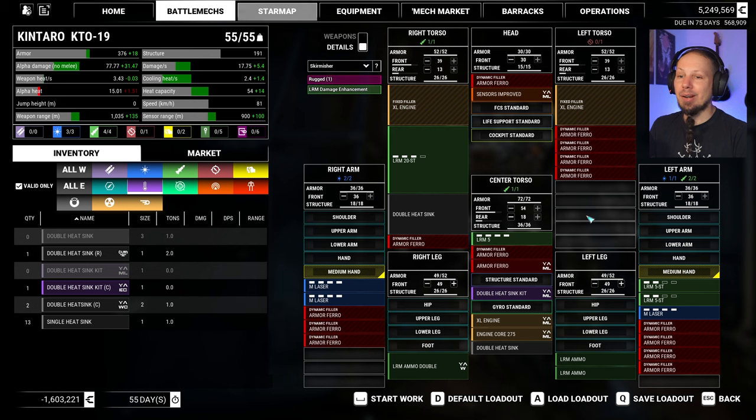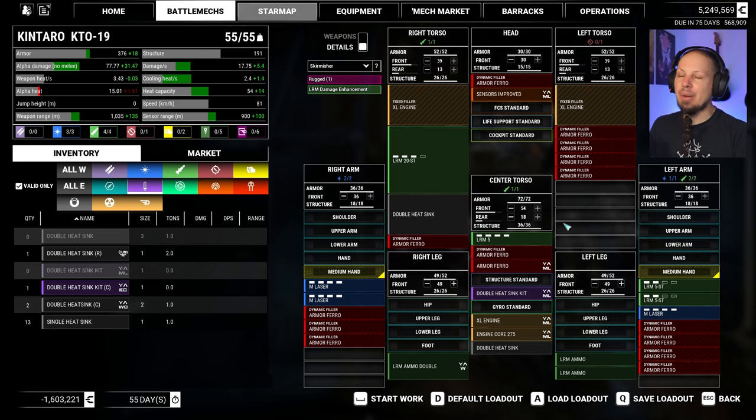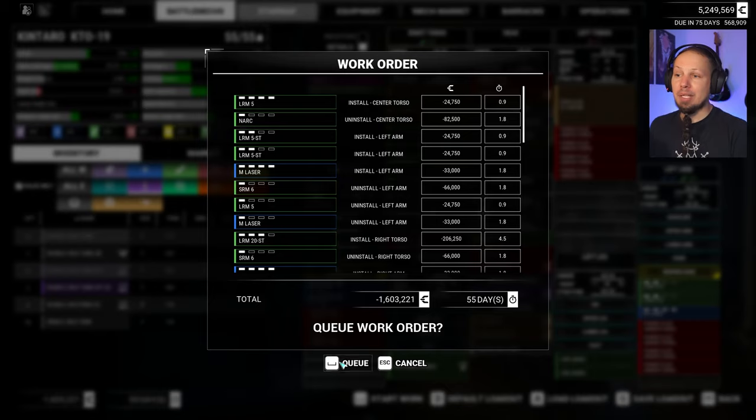That's our new Kentaro — make it all LRM. Don't know about the ammo, but we'll figure it out. Three medium lasers for short-range defense. Should not change that now because it will reset the build. The roll is gonna be reset at some other point. We are repaired — it's very cheap comparatively and only takes 55 days.